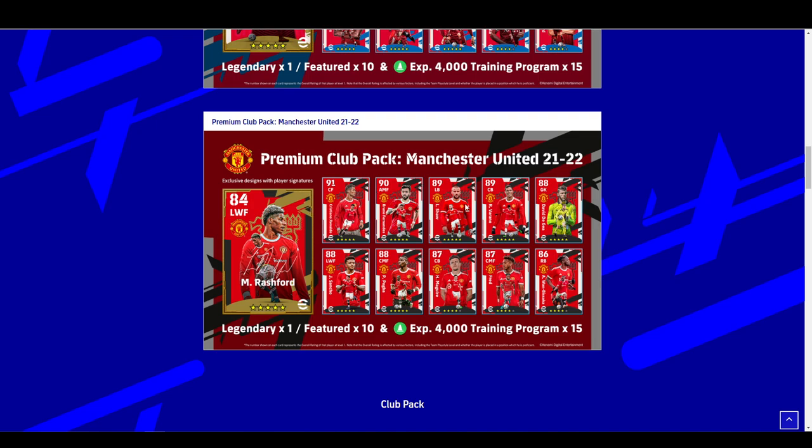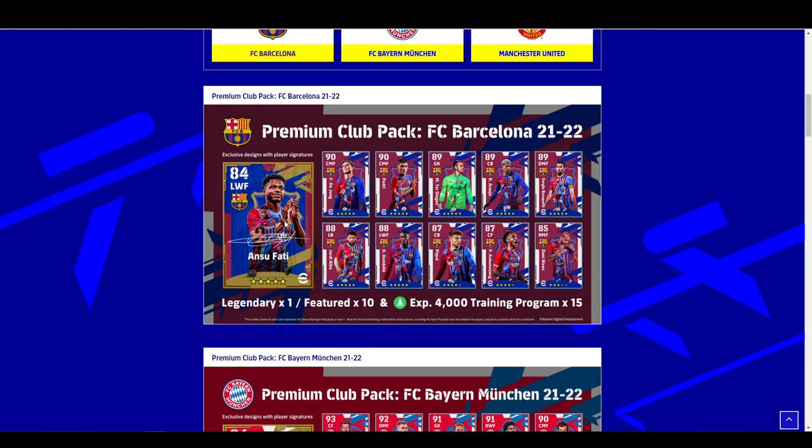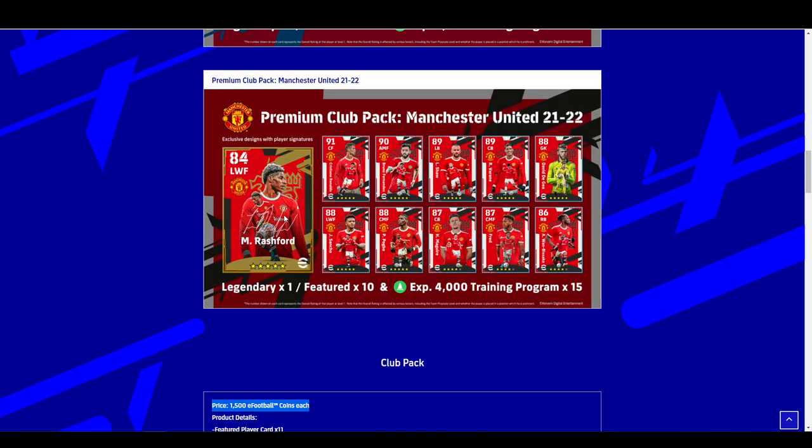There isn't information yet on whether you can level these players up. Because of how high the level is, you might be able to train up the legend card — Rashford is only 84, Aubameyang is only 86, and Ansu Fati is 84. Dembele is actually 4 overall higher than Ansu Fati. I reckon if you can train the regular featured players, you'd definitely be able to train up your legendary, because these will probably be the best cards in the game if you're paying 20 quid to get them.